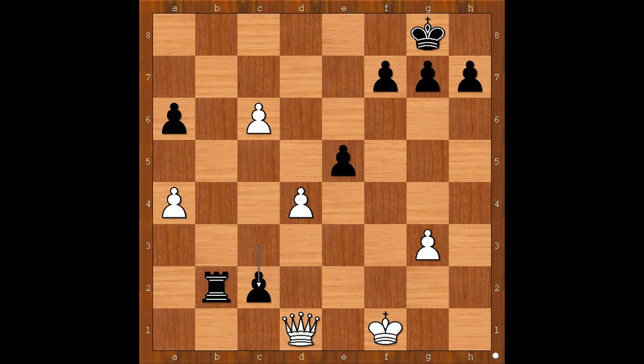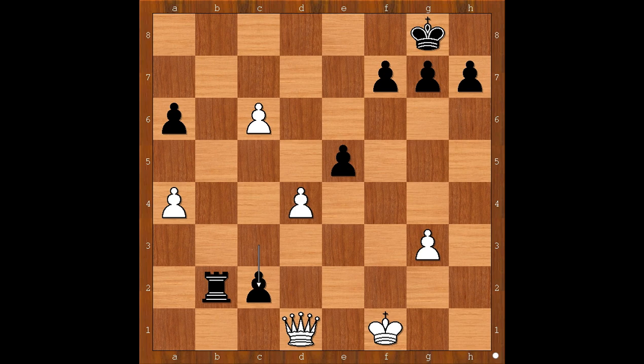Queen takes queen, c2, queen to d2, rook to b1 check, king to g1, pawn is pushed and promoted to queen. And if white could only sneeze and knock the pawn on d4 off the board, then he would be able to give checkmate on d8 — just kidding. What a brilliant game! What do you think of this game? And that is all. I hope you enjoyed watching this video. I wish you good luck with your chess, and bye for now.